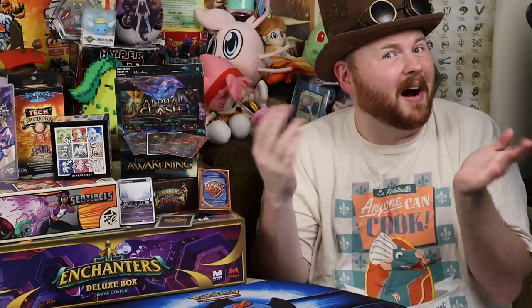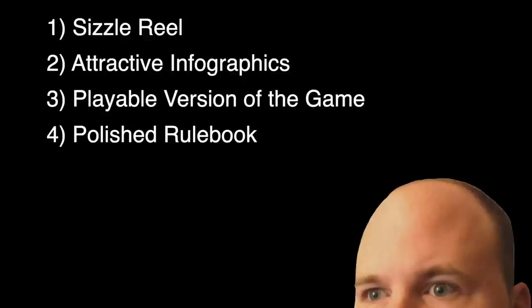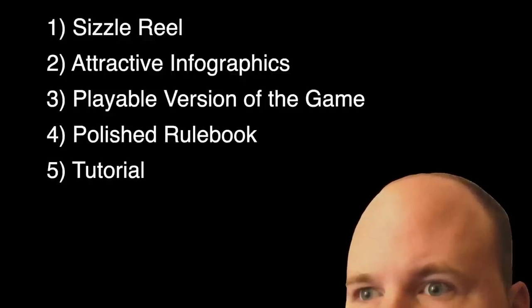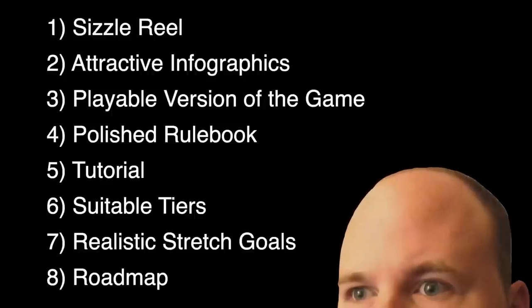Building your audience should be part of the process of getting your game together and assembling the other things needed for your Kickstarter page. So what are the things you need? Ideally you will have a sizzle reel, attractive infographics, a playable version of your game, a rulebook with polished visuals — either quick play or complete — a gameplay tutorial, suitable tiers, realistic stretch goals, and a future roadmap.